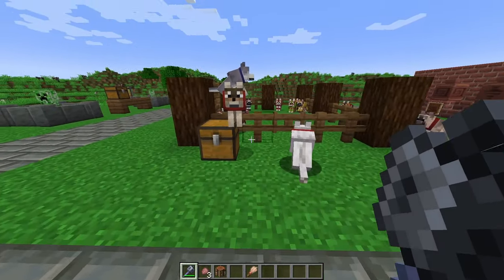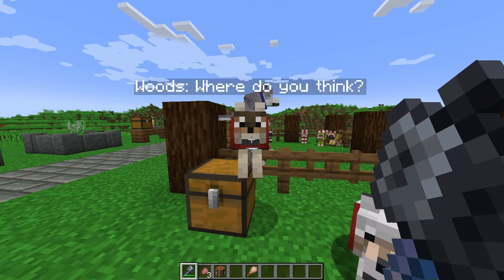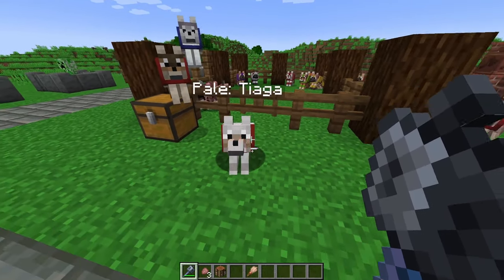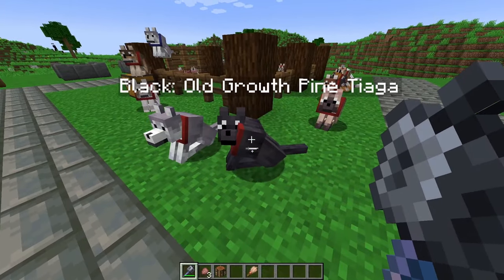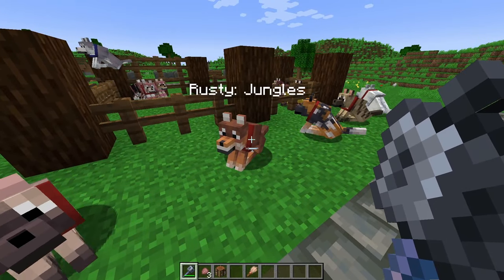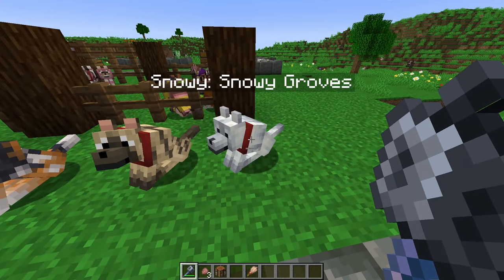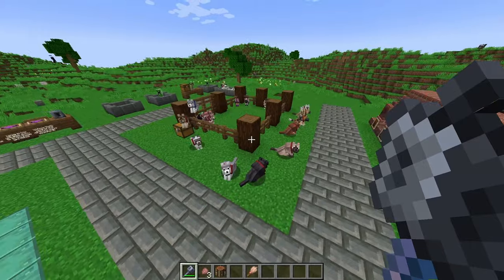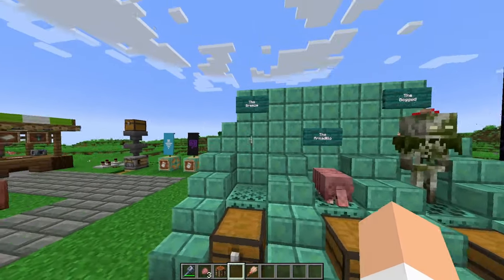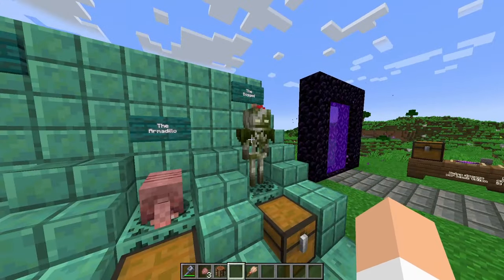Going on to the dog variants, we have the woods dog — which generates in forests. We also have the pale dog, which is the default one we all know and love, coming from taigas. We have the ashen one, which comes from snowy taigas; the black dog from old growth pine taigas; the chestnut dog from old growth spruce; the rusty dog from jungles; the spotted dog from savannas; the striped dog from wooded badlands; and the snowy dog from snowy groves. So we have a ton of different dog variants, which can also wear dog armor thanks to the armadillo. We also have the brand new breeze and the bogged, which is a skeleton poison variant.